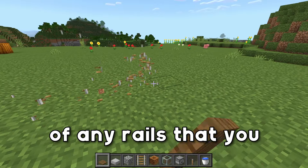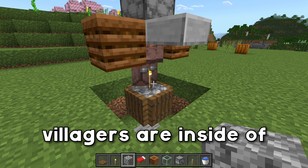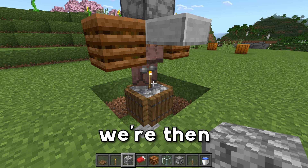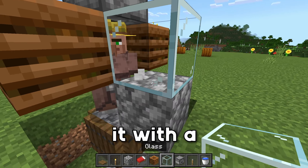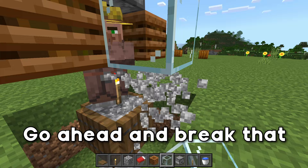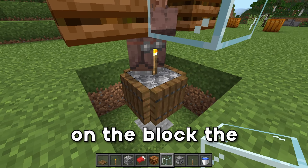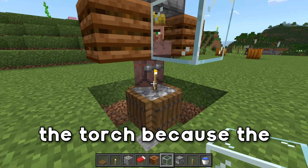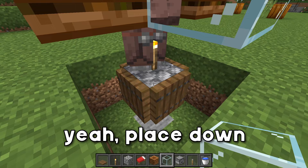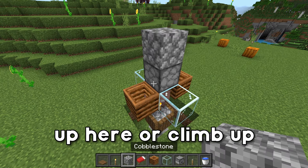After the villagers are inside the villager breeder, place down a temporary block above this trapdoor, and then break this block and replace it with a piece of glass. Go ahead and break that temporary block. Place down a torch on the block the villagers are standing on right here — I actually can't break the torch because the villagers are in the way, but place down a torch on this block.